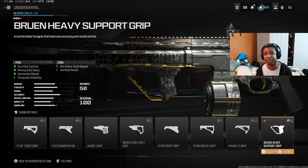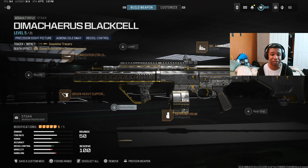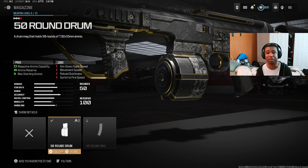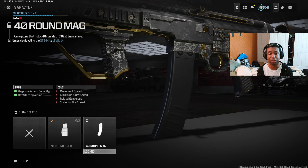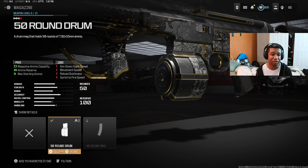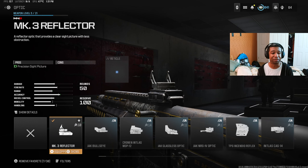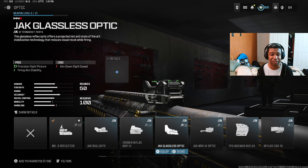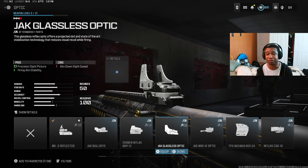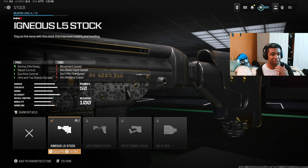This is an AR and you should treat it like one. We have the Bruin Heavy Support barrel for extra gun kick control, because it does have a little recoil kick you want to manage. The 50 round drum is the way to go — you can use the 40 for a faster reload speed, but I prefer the 50. We have the MK3 Reflector optic; you can swap it out for a Jacked Glassless optic if you want more firing aim stability — the choice is yours.